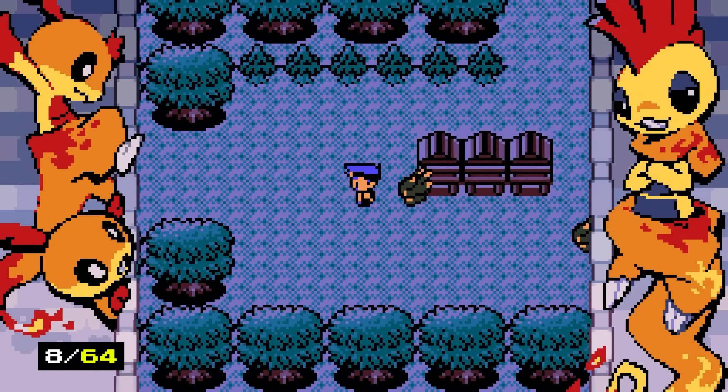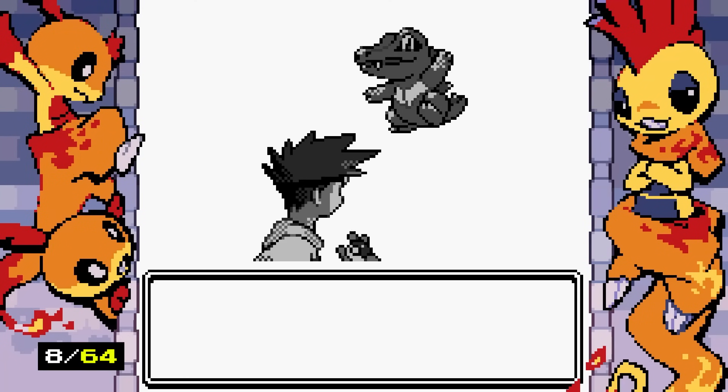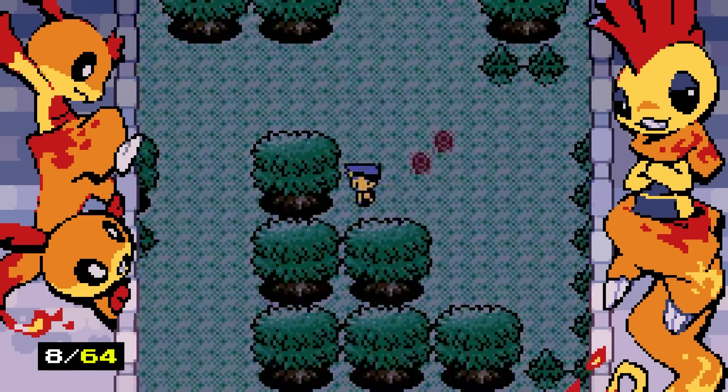I'm running away from wild encounters now. Why is there an increasing number of shrines? Totodile lives here. We find another shiny lure and a super lure, and I'm not using these until I can absolutely min-max them. I accidentally one-shot the Totodile.